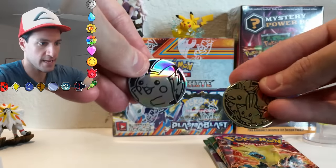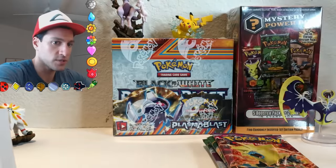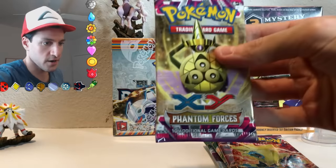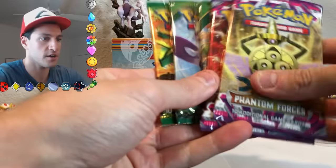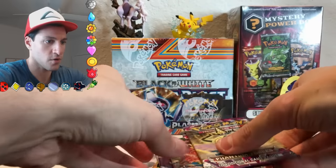There should be one more pack — there we go. Oh, the original Pikachu coin is back, and we get the gold Olympic medal. One more pack right here — a Phantom Forces. So these are the first five packs I'll be opening up. I'll save the Roaring Skies and go right in order of what I pulled.